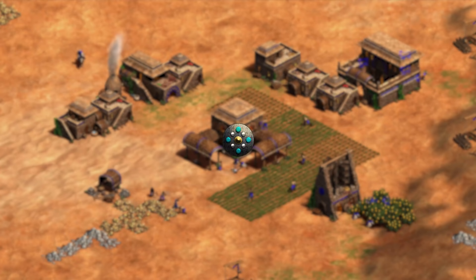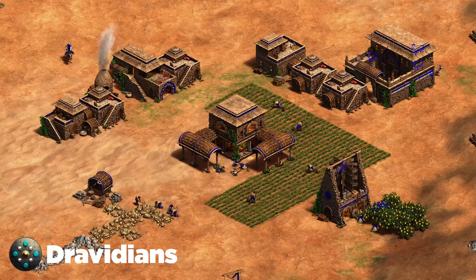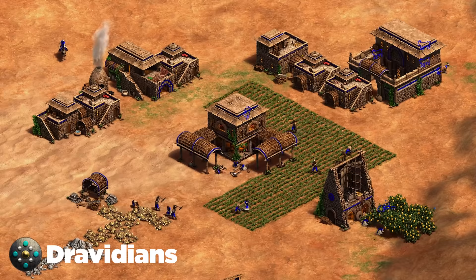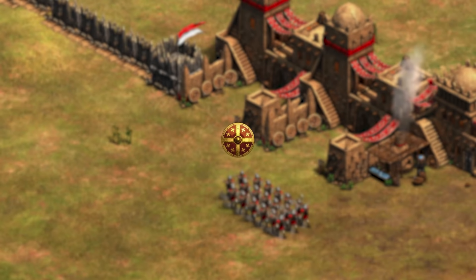Next up are the Dravidians, a new civilization that thrives with men-at-arms and skirmishers or men-at-arms and archers. Highly recommend going for an archer opening against Dravidians, then switching to a stable quickly so your archers deal with the men-at-arms and your scouts deal with the skirmishers. You can mix in your own skirmishers, and if you have them up fast enough you can match theirs. Just make sure you're not dying to men-at-arms — it's their best opening by far.